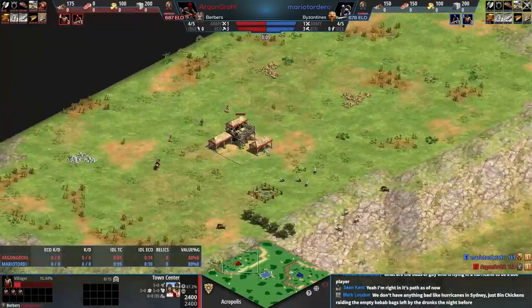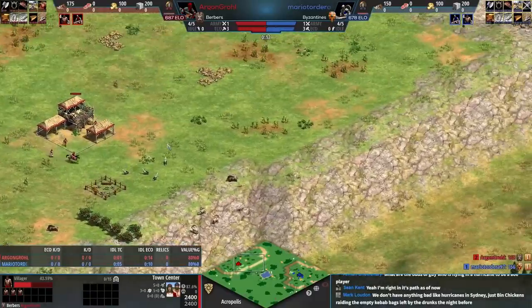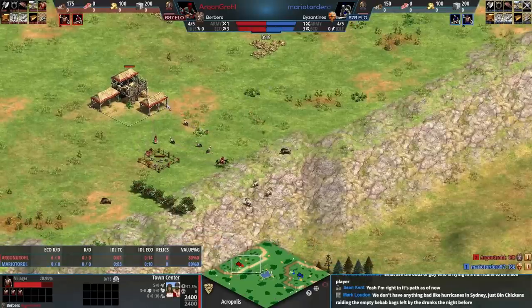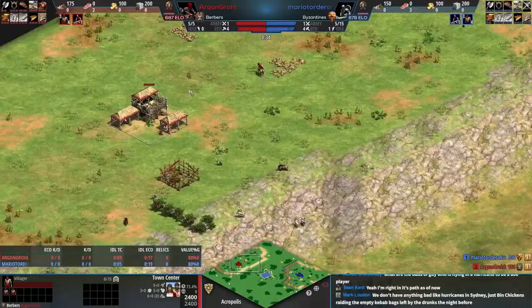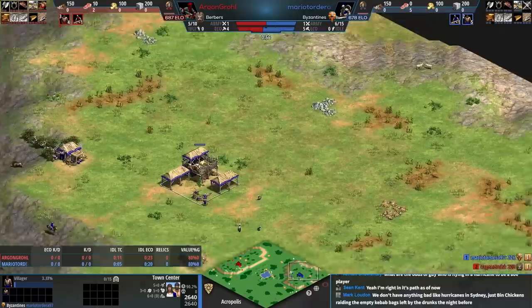I love Acropolis and I'm happy to be here casting this game. We've got Low Elo Legends — I love their elos: 678 versus 687. We've got Argon Grohl in red playing as the Berbers, which I consider to be a great civilization on this map. And in blue we have the Byzantines for Mario Tordera 97.